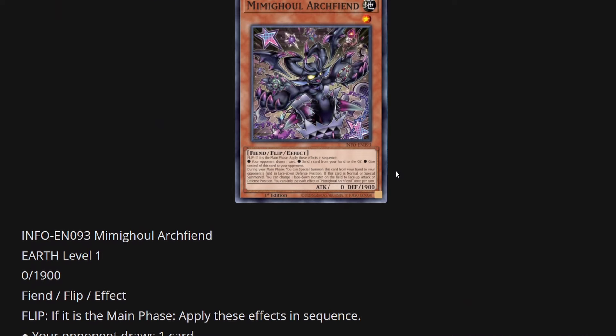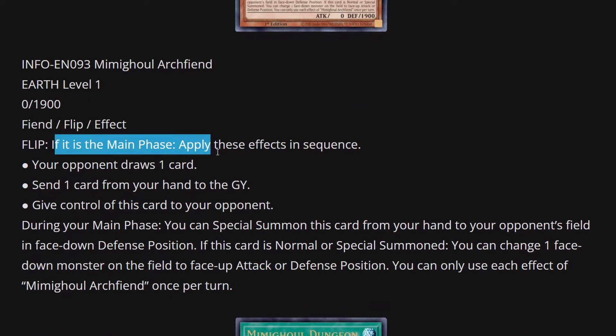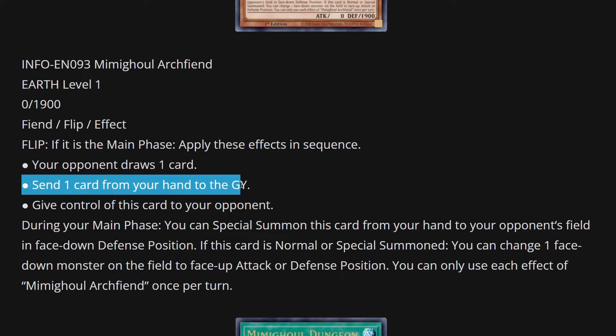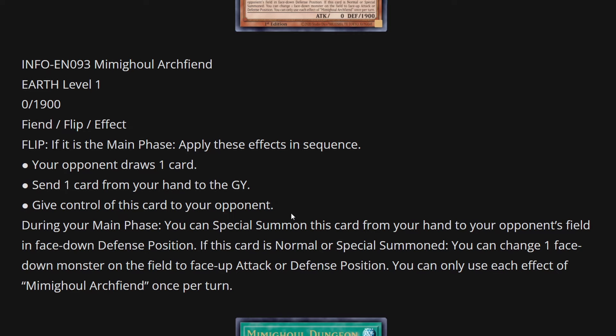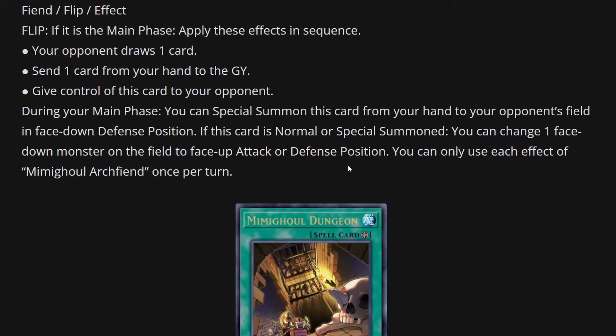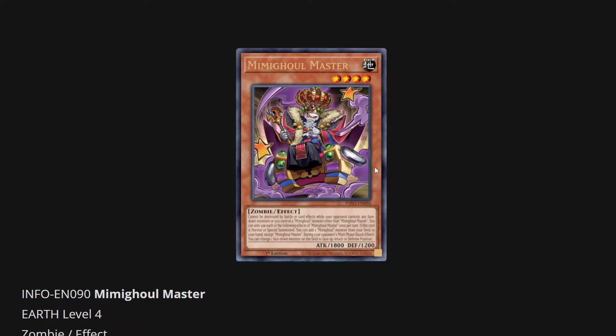And this is Mimigold Archfiend — again the art is great, a little devil guy. It's an Earth level 1 fiend flip effect monster with 0 attack and 1,900 defense. Flip: if it is the main phase, apply these effects in sequence — your opponent draws one card, you send one card from your hand to the graveyard, then give control of this card to your opponent. Then you flip it back up using the Master, draw a card yourself, and your opponent loses a card. During your main phase, you can special summon this card from your hand to your opponent's field in face-down defense position. When normal or special summoned, you can change one face-down monster on the field to face-up attack or defense position — another way to enable your other monsters besides Mimigold Master.